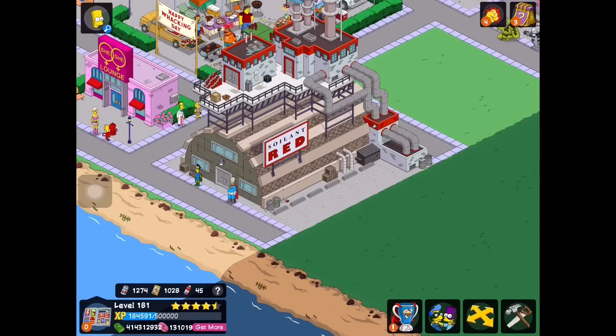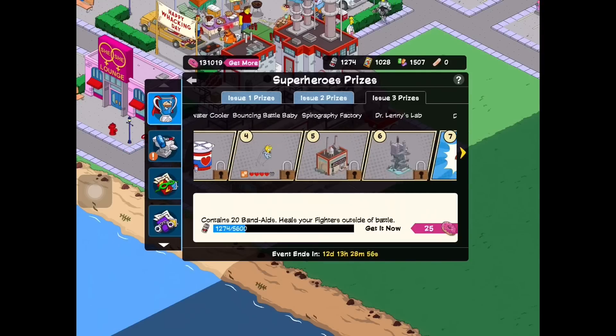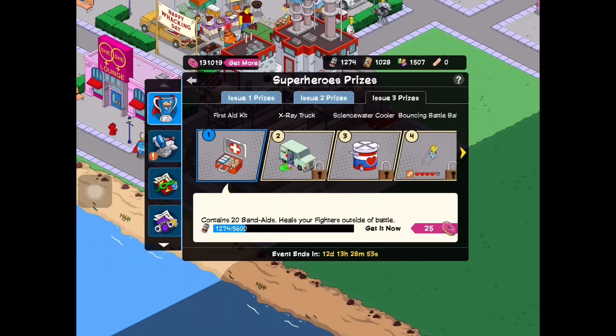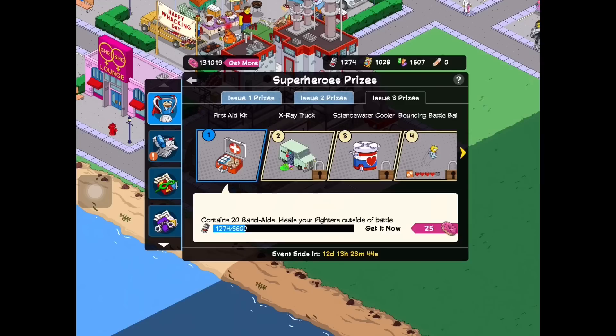All right, so there you guys have it — that is the complete act three quest line, and I guess there's going to be another part. What is the date? It's July 14th or 15th or something, so we have a couple days. I think this might be like five or six days, maybe a week until the next part of the quest line comes out, which is pretty much just the conclusion for the entire update. We have 12 more days, so it's like five days and then five days or something.